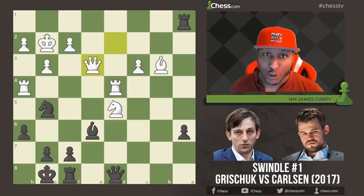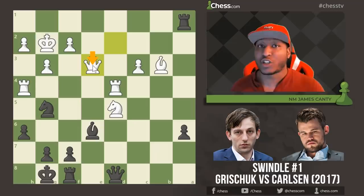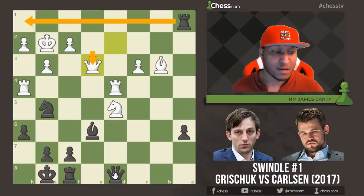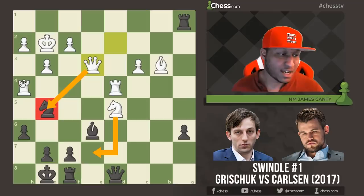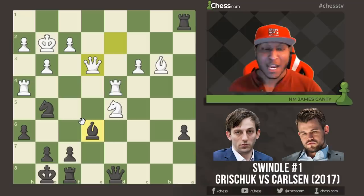In this first game we have Alexander Grischuk versus Magnus Carlsen, back in 2017. White just played Queen e3. So Alexander Grischuk just played Queen e3 in this weird position. A lot is going on — the back rank is covered by black, the light squares could be a problem for white, but there are also checks and potential mates with Ng7s and Queen g5. This is a powerful position after Queen e3.